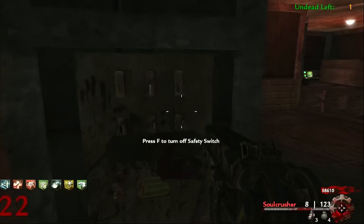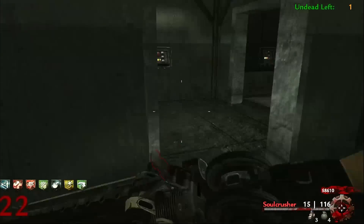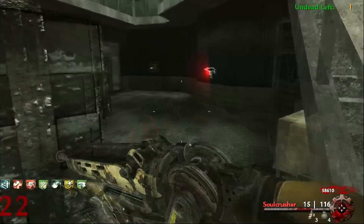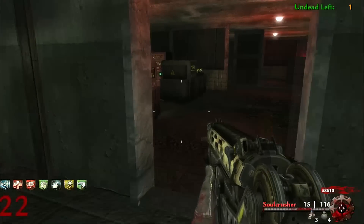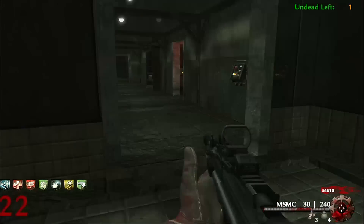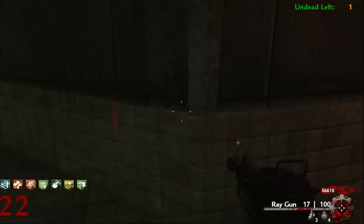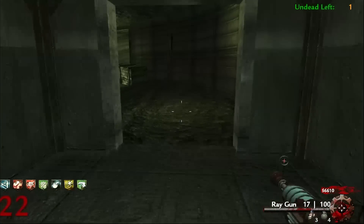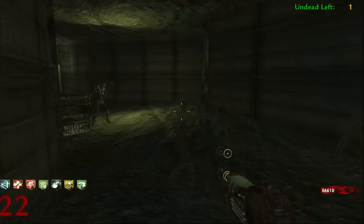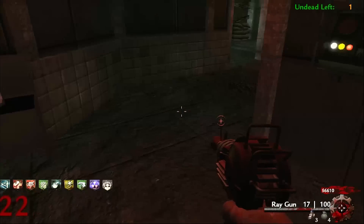Follow me back down here and we are going to go just past the teleporter room. I believe they're all in the teleporter room. There is a switch here — he already said it. There's that one, and then the last one is over here. They're all relatively close to each other. And then the safety switch is right over here — boom. And now, if you noticed, we got two extra perks.